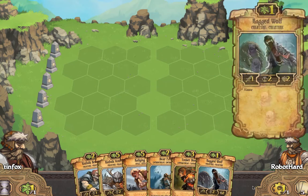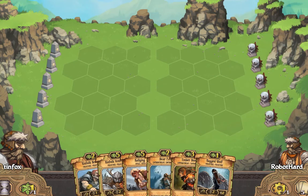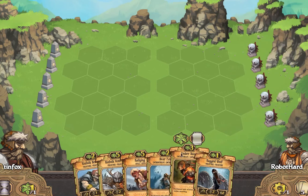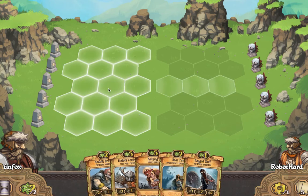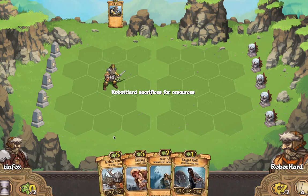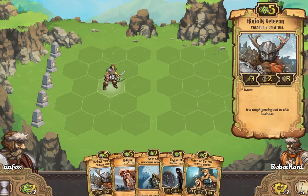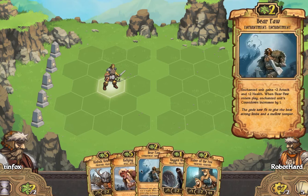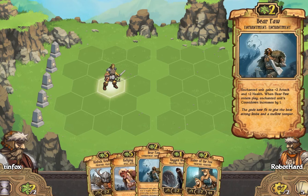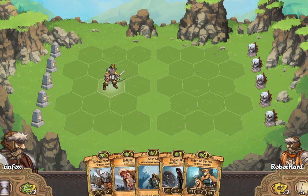Okay, it's going to be against the energy deck again, so let's see what we can do. Pitch Ember Bond again, get a Kinfolk out. Part of me wants to play out this Bear Paw on this Kinfolk, just start smashing real big.